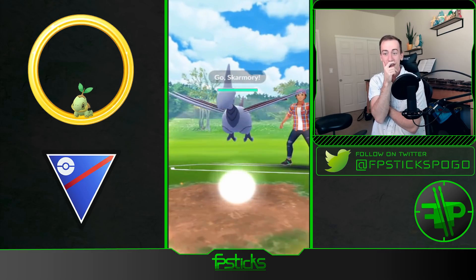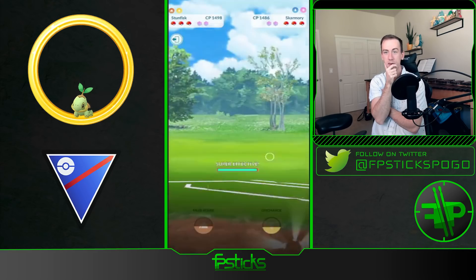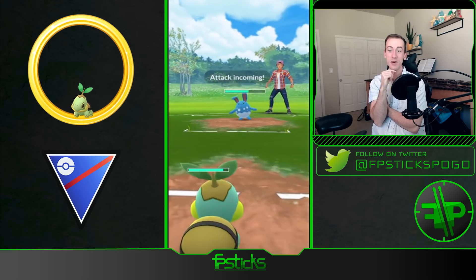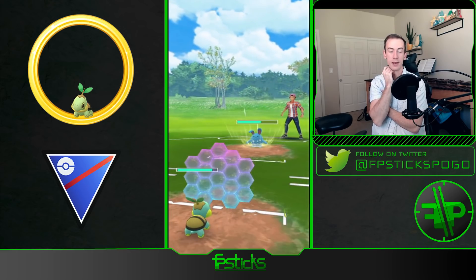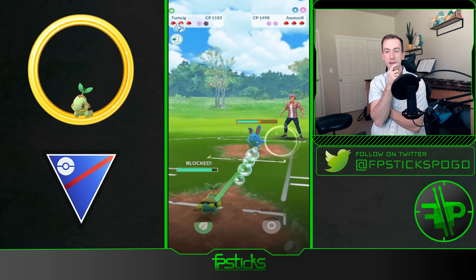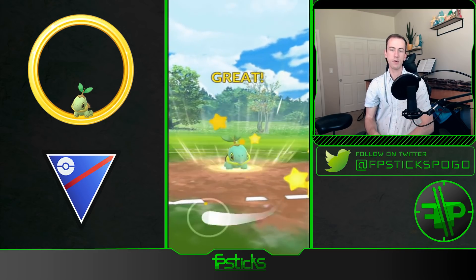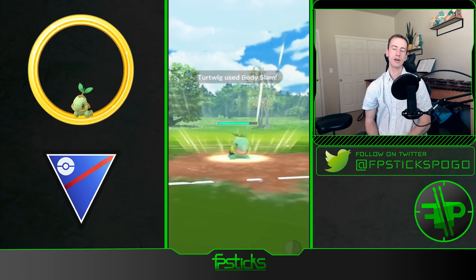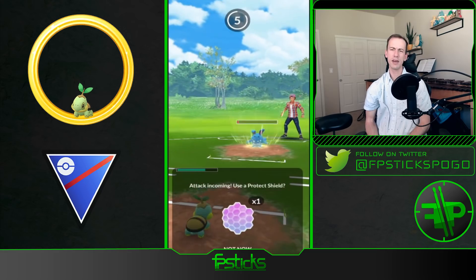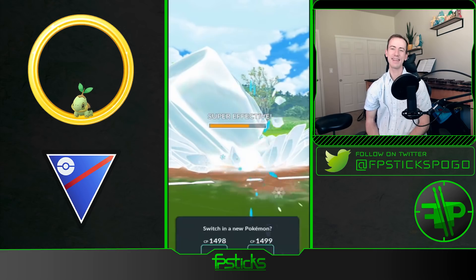Holy crap — Stunfisk into Skarmory, this is a very favorable lead. Out comes Azumarill — in comes Turtwig. Turtwig does survive an Ice Beam, but going to shield this up just to maintain switch. Stunfisk is such a hard wall to Skarmory, especially the version of Stunfisk that Winson is running — the non-Galarian. Very unfortunate that the Azumarill reaches Ice Beam here. Does this KO? Oh, that sucks.